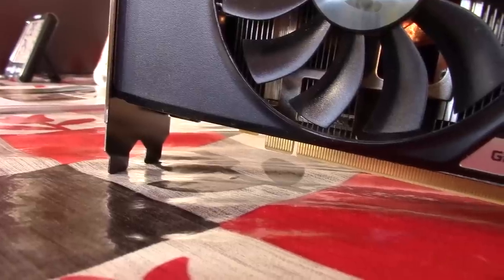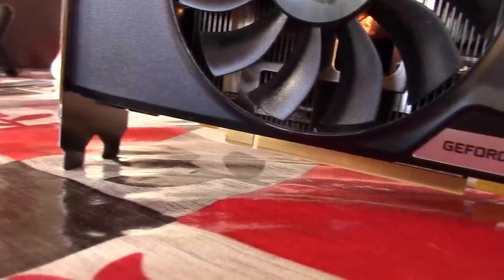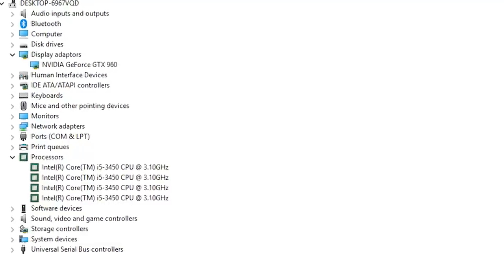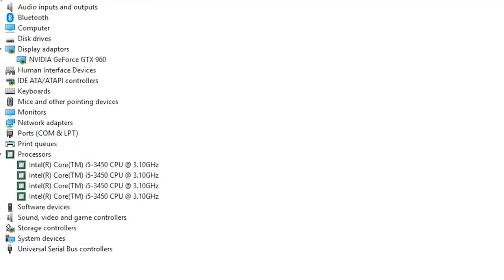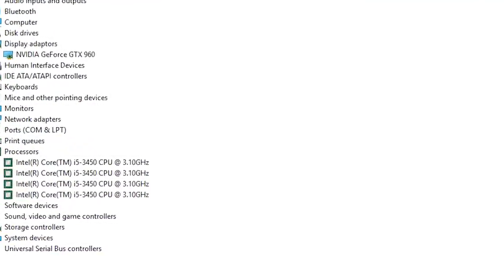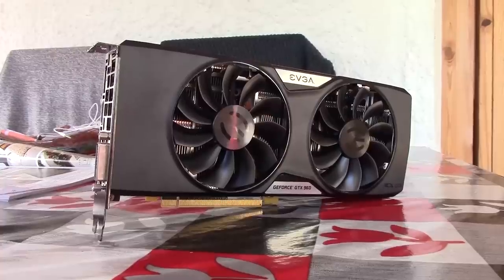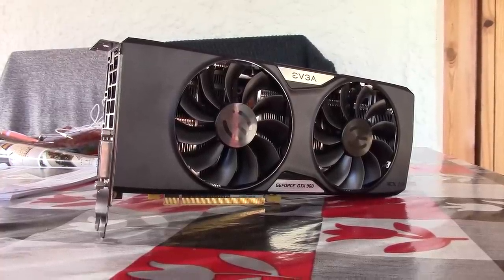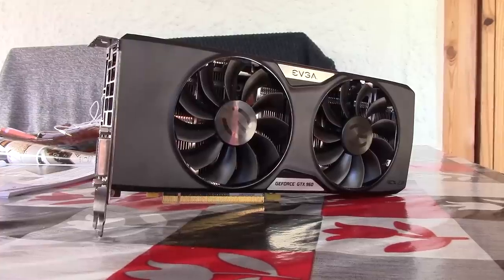I've paired this with my Core i5-3450 today because I feel it's a pretty decent combination. These old i5s can be had for between 50 and 100 pounds, dollars, or euros, making them very desirable and an ideal pairing for an old card like this. So it's not just about the 960 today — it's also about this budget CPU. We'll talk a little about that first.